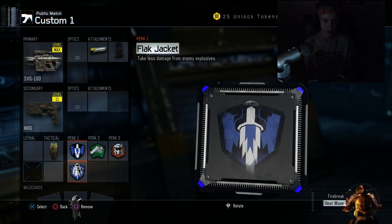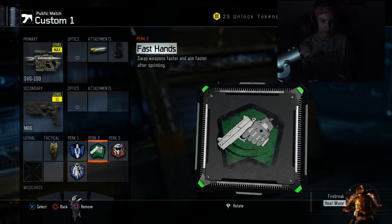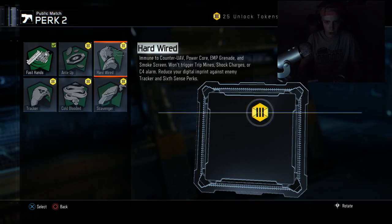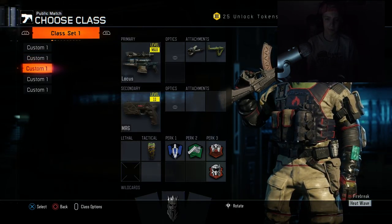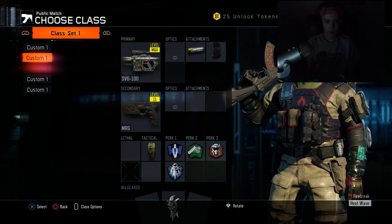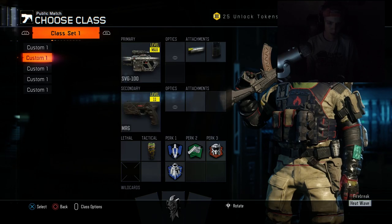One suggestion I have: at least one anti-douchebag class should have hardwired on it. I don't usually because I don't play Ground War as much as I used to, but if you're getting EMPed a lot or people have a power core, it really helps to have hardwired.